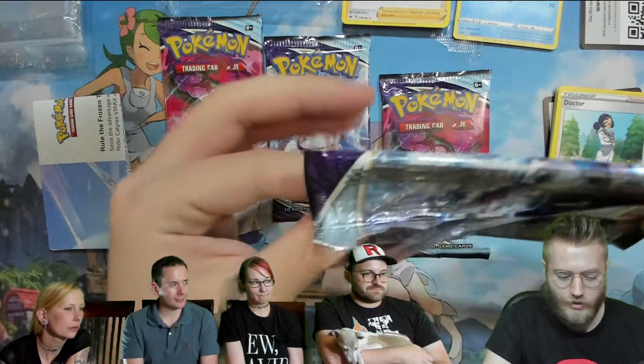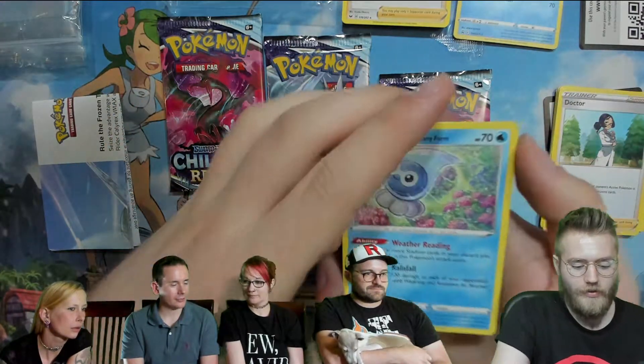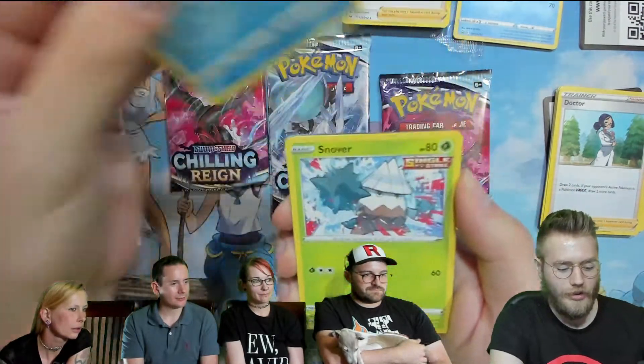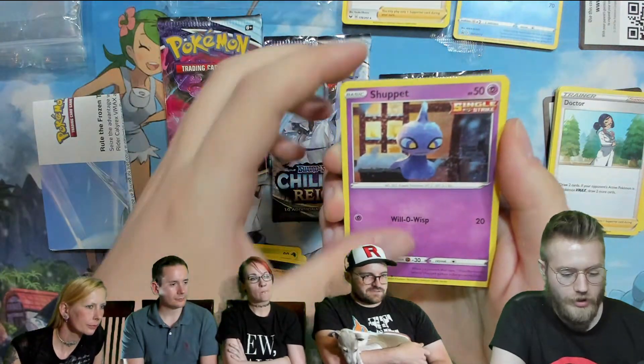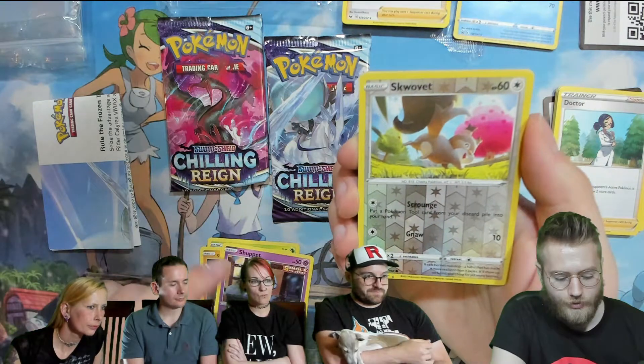Hopefully we see some alternate arts — that's what I'm hoping for. I wanna get one of those birds, or the Slowking. Slowking is also kind of cool. I'm not actually sure if it's in the English set, but I think it probably is, cause they have the regular version as a V — unless they pulled it out for a promo or something. They'd never do that.